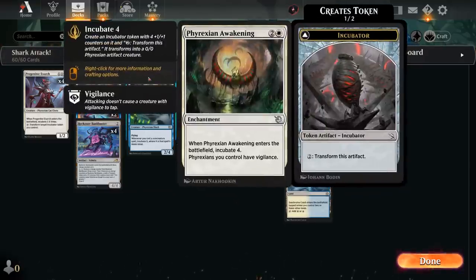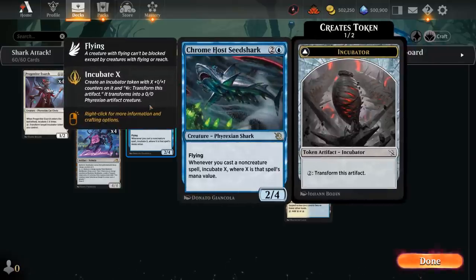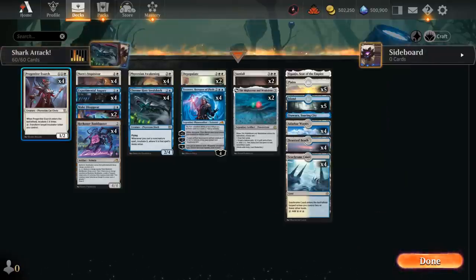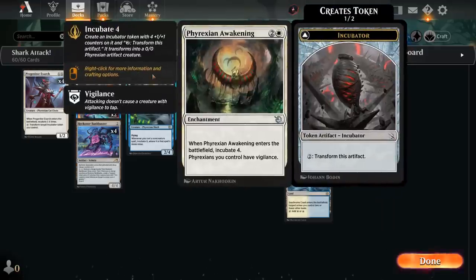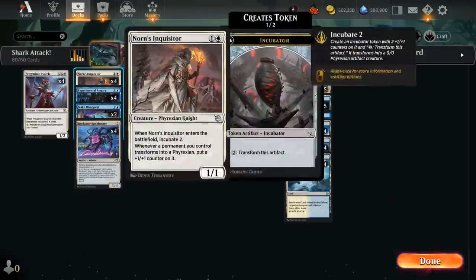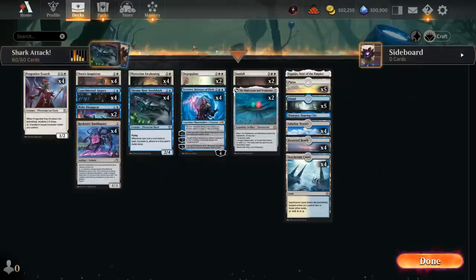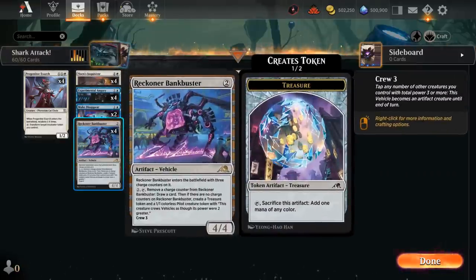At 3 mana there's the full set of Phyrexian Awakening, an enchantment giving our Phyrexians Vigilance — which applies to pretty much all our creatures including the Seed Shark — and when it enters we Incubate 4. So playing a turn 1 Exarch, turn 2 Inquisitor, turn 3 Awakening, we can activate the Exarch to turn our 4/4 into a Phyrexian, it gets an extra +1 counter from Inquisitor, giving us essentially a 3-mana 5/5 with Vigilance. That's how these synergies quickly add up.